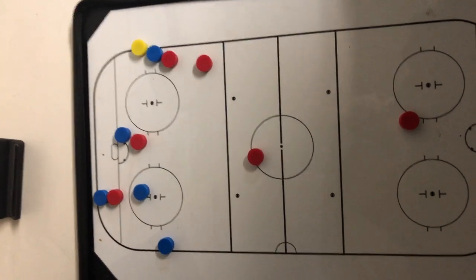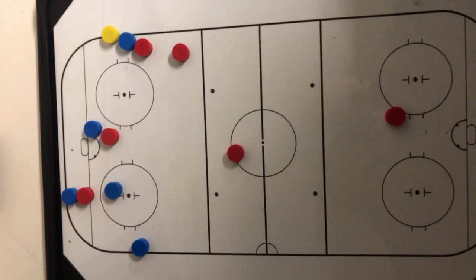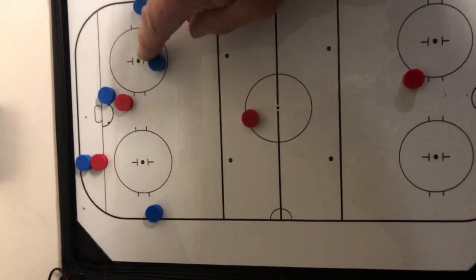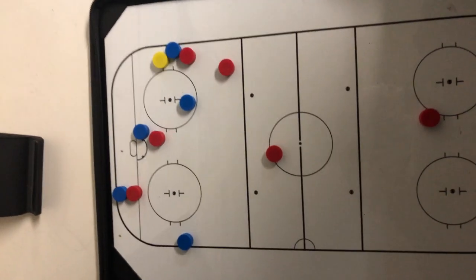We always pinch on a wide rim — we don't pinch on the strong side, we pinch on a wide rim. Their low forward is going to be coming out here for a pass, you may get a pass, then you've got to cover them.